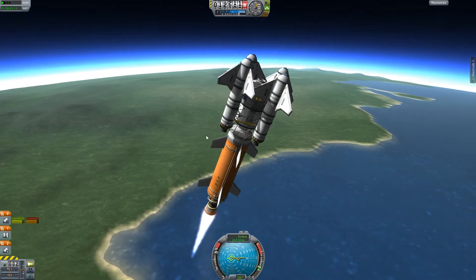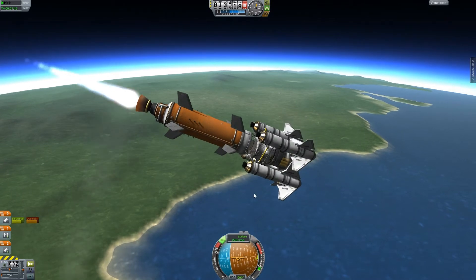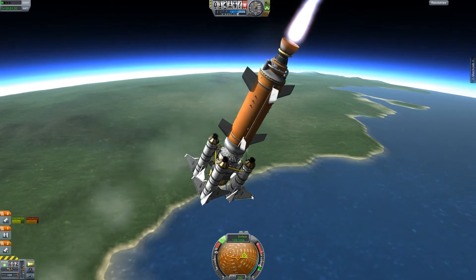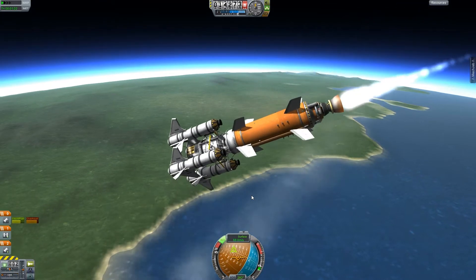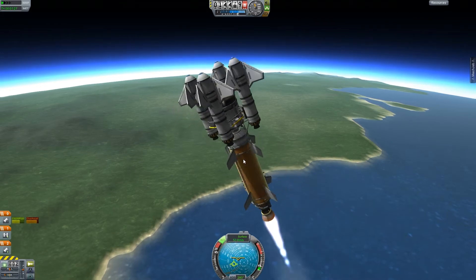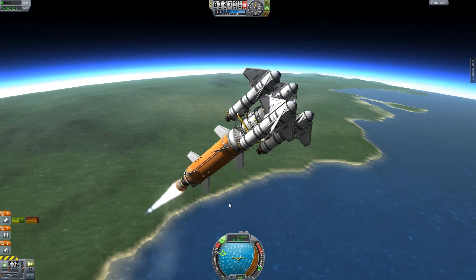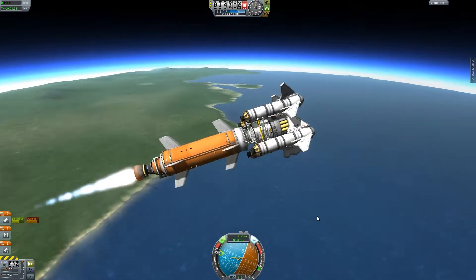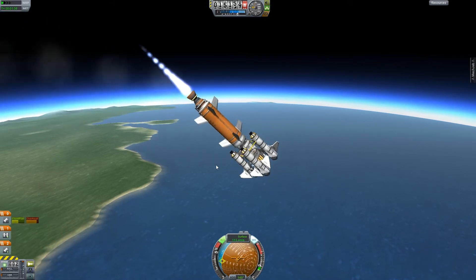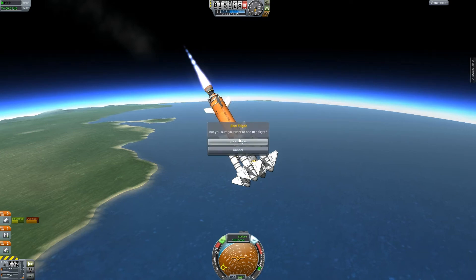I don't know why — you might have a wobble due to... okay, no control whatsoever. So that's probably due to the actual wobbling. Once you switch off the SAS it just goes out of control. I think it's due to the actual wobble.